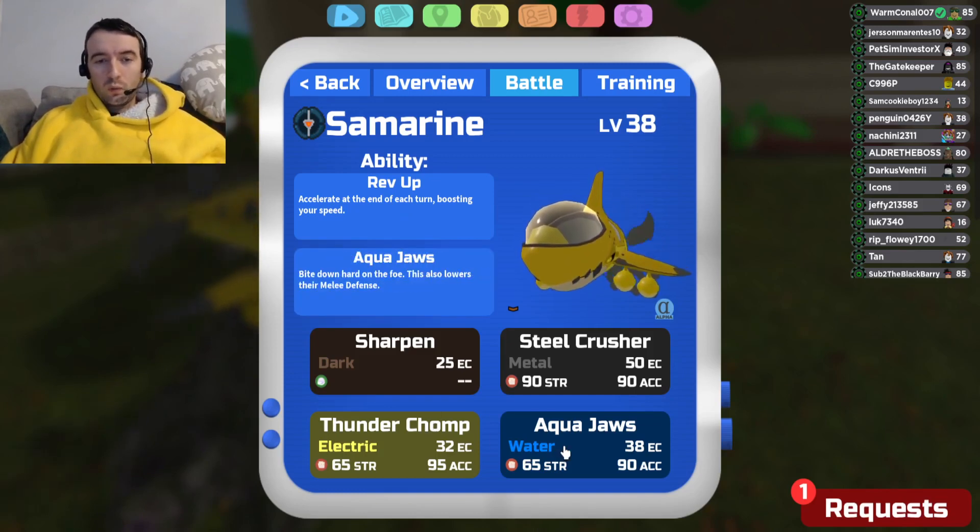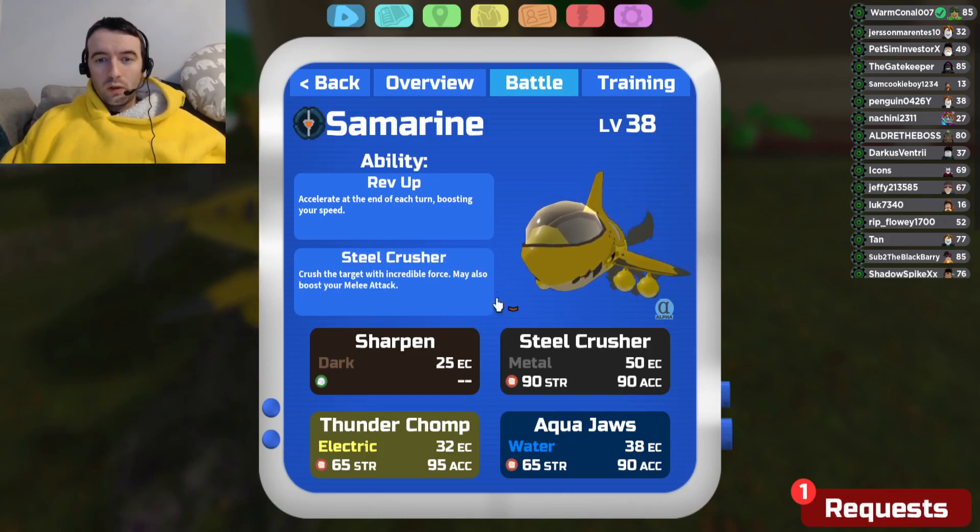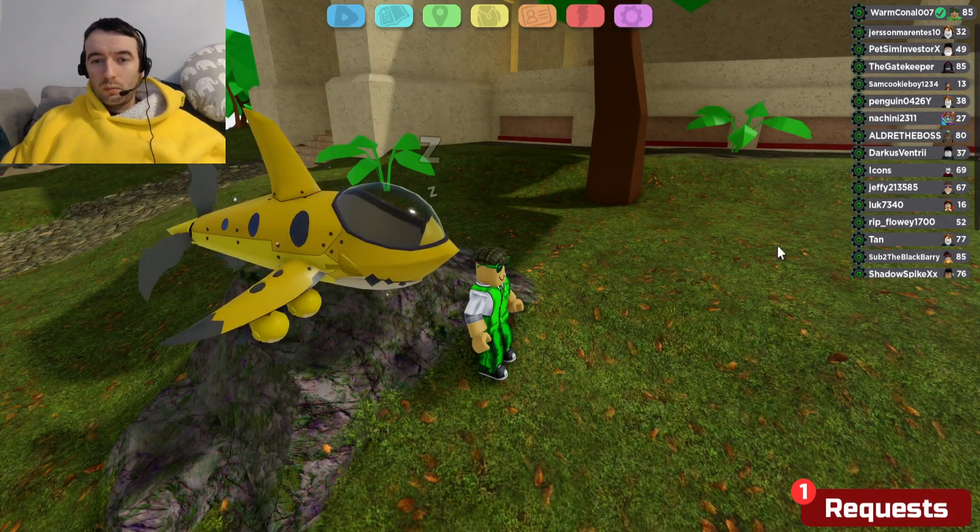Aqua Jaws is huge because it lowers their melee defense. Sharpen is important because it increases your accuracy — Steel Crusher has 90% accuracy, Thunder Chomp has 95%, and Aqua Jaws has 90%, so you're kind of dependent on this. Missing moves in Lumion Legacy in PvP will actually make you lose battles — it really is that simple. So Sharpen is really, really important. If this thing sets up, it can be one absolute machine.